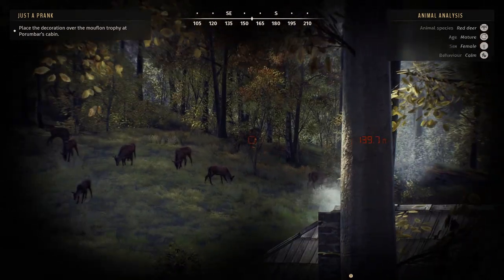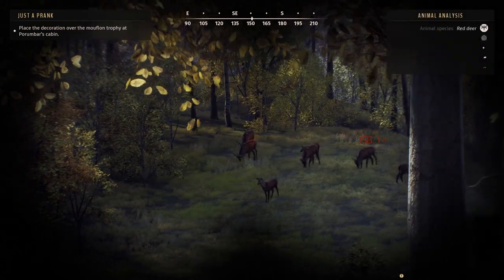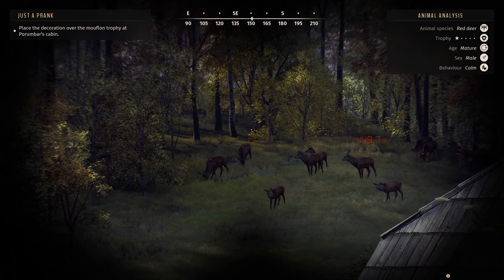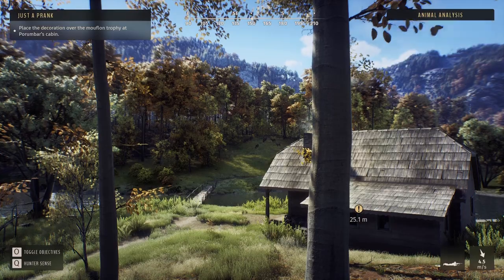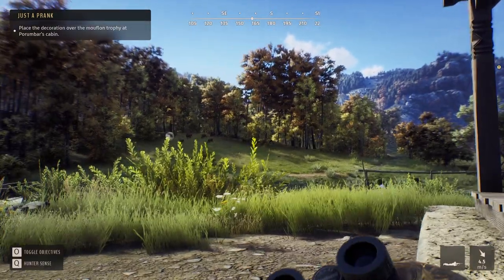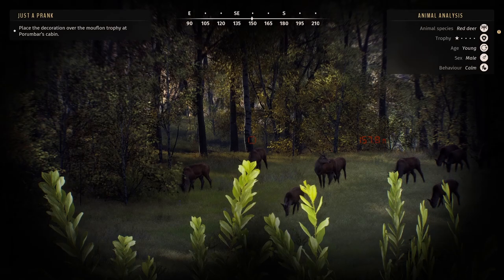As you can see, there we have a red deer herd. There are a couple of 1-star youngs, and sadly there doesn't seem to be any actual big male, although there is a 1-star mature which doesn't have any future. I'm trying to get close to 100 meters because I want to go for a hard shot and hopefully drop him on the spot.